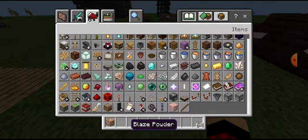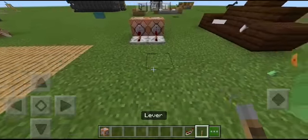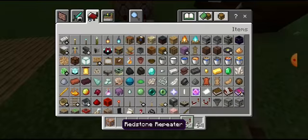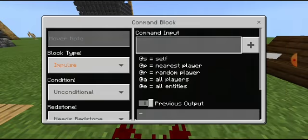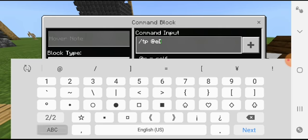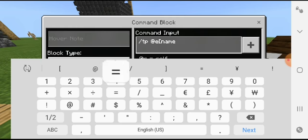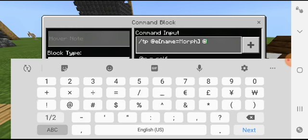And all you need to do is get yourself a repeater. Bam bam. And as well you need to get yourself some redstone. Bam bam bam bam. And as well, all you need to do is TP — at, type, I mean name, dot, not type — name equals Morp. That's all you need right now.